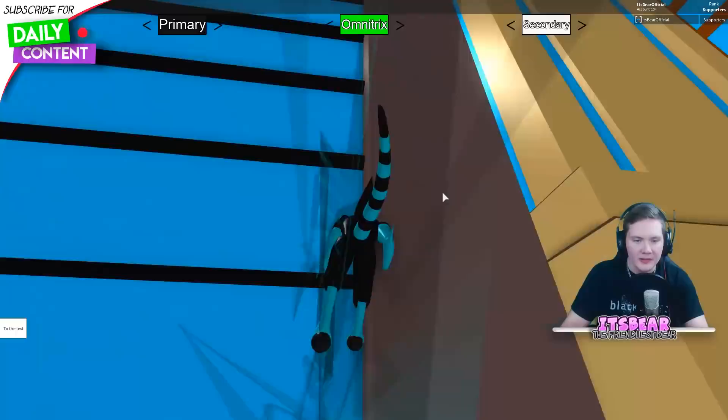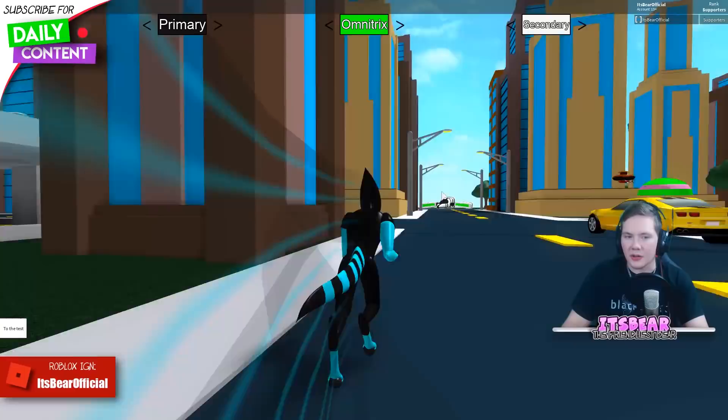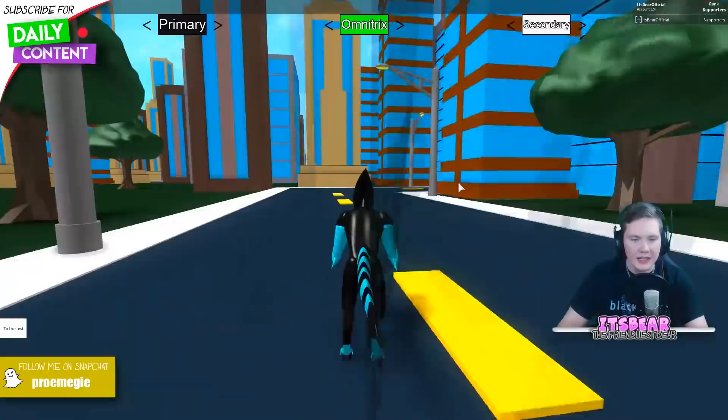Accelerate, run up wall — it didn't work. So what you do is press your E ability to go through walls, which is good. But for the wall run, you kind of just have to press A and D a little bit and you'll go up the wall and can kind of fly up in the air.